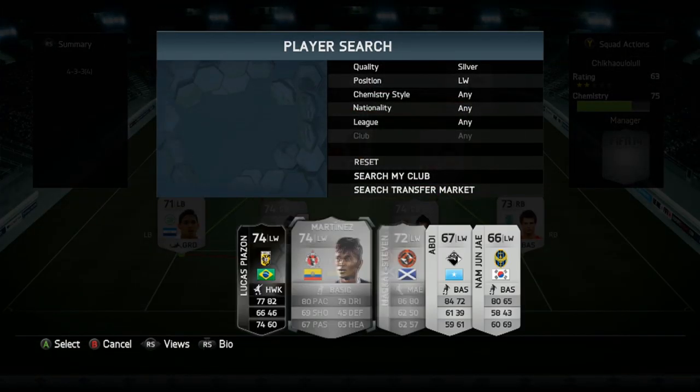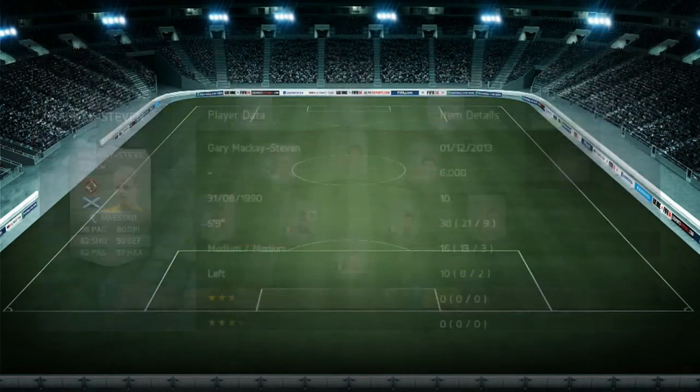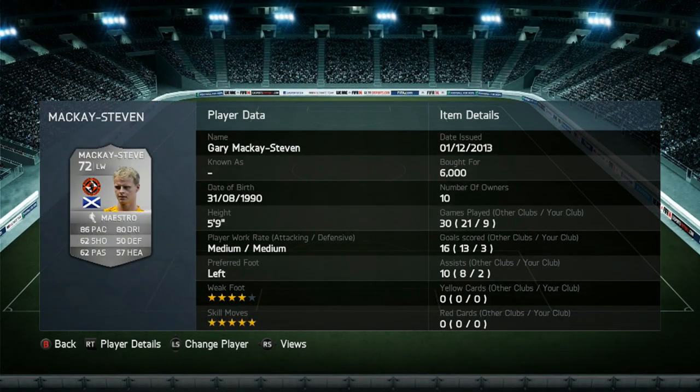The left wing we do have is the first 5-star skiller, and that is Mackay Stephens. He's got 86 pace, 62 shooting, 62 passing and 80 dribbling. Medium-medium work rates, left footed, 5-star skill moves and 4-star weak foot. He scored me 3 goals in 9 games and got 2 assists, which is pretty good. He is a very fun player to use with those 5-star skills, just running around the park doing a few fancy skill moves.